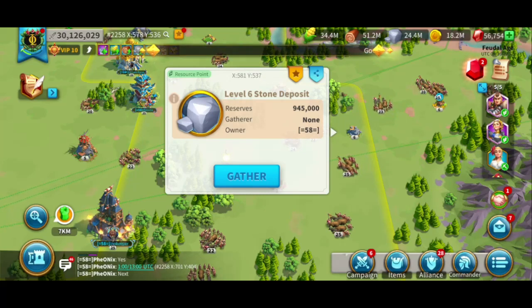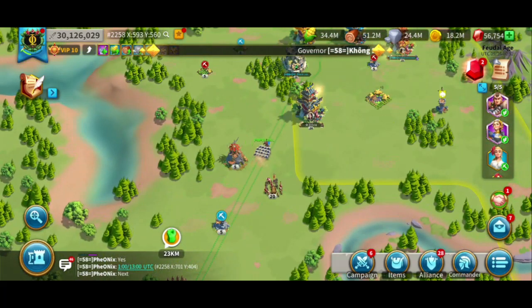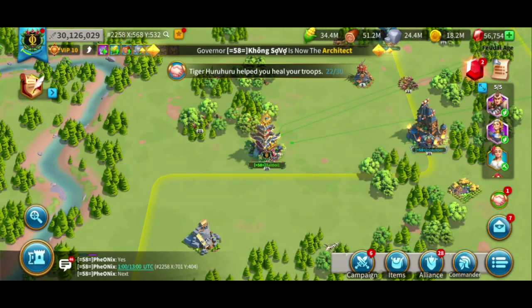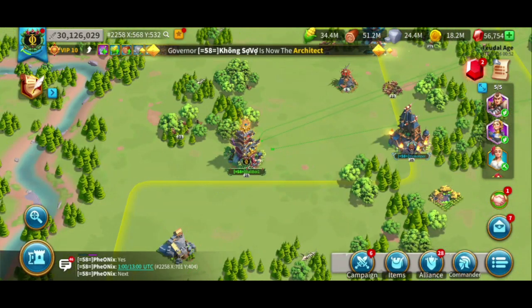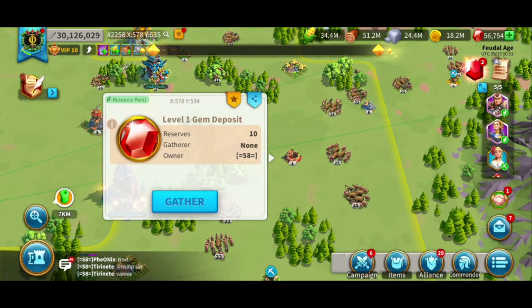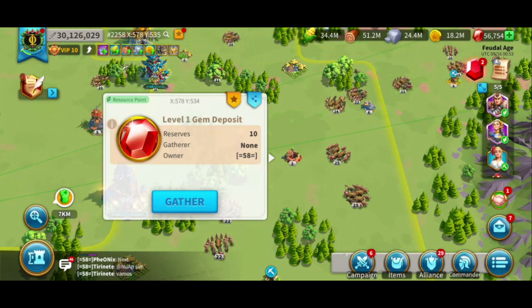So what should you be doing with your empty march queues instead of gathering resources on the map? The first thing that comes to most players' minds after gathering normal resources such as food, wood, stone, or gold is probably to send their marches to a gem deposit. So let's calculate how many gems you would be getting in a single day if you were to send your marches out twice every hour.